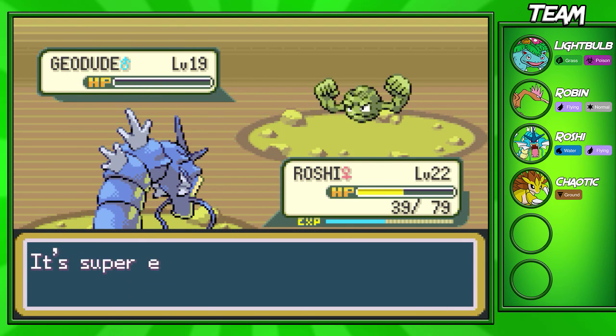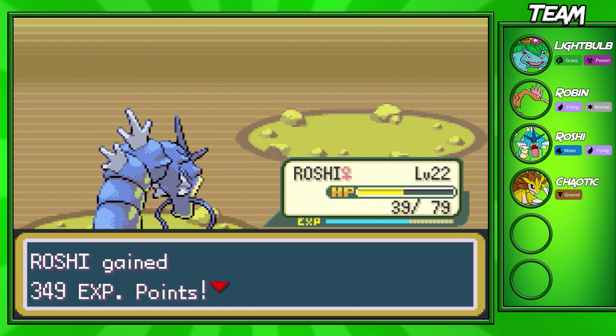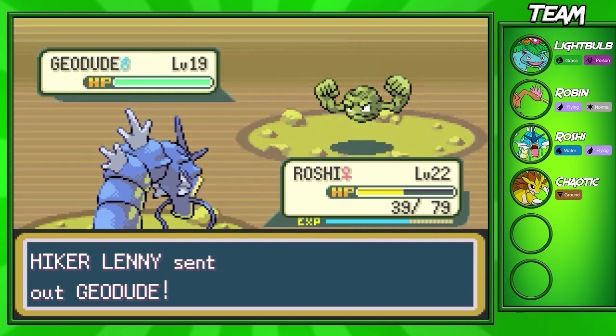We're going to go for another Water Pulse and take out this Geodude. He has a Machop left — actually he only has one more Geodude. So that's not hard. I was definitely thinking of picking up Geodude and evolving into Golem later on.